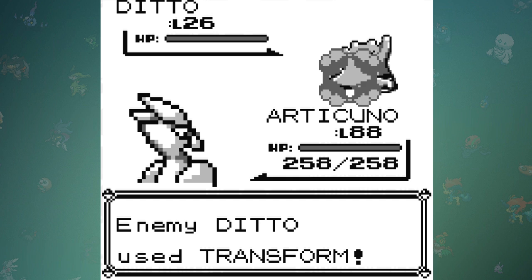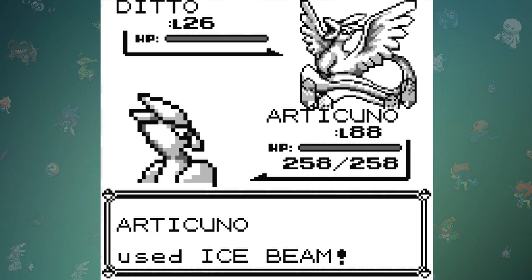After figuring this out, I performed the glitch again and took Articuno with a special stat of 192 into a Ditto battle. Because I started the Trainerfly Glitch on Route 7, I flew back to Lavender Town — and believe it or not, I encountered a wild Bayleaf. It may not look like it, but it's in there… somewhere.